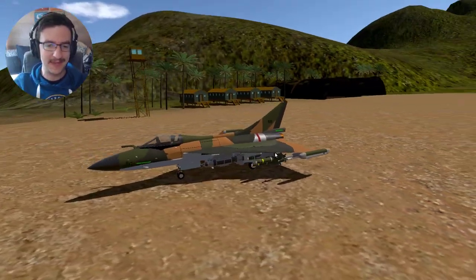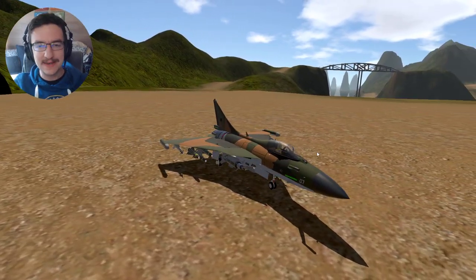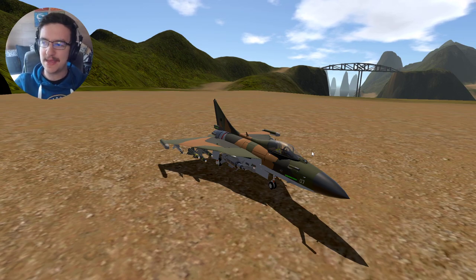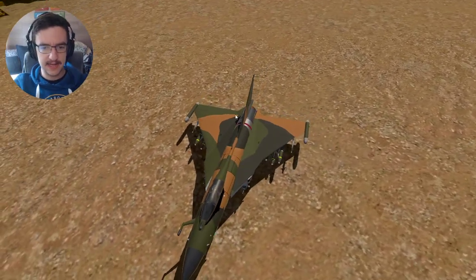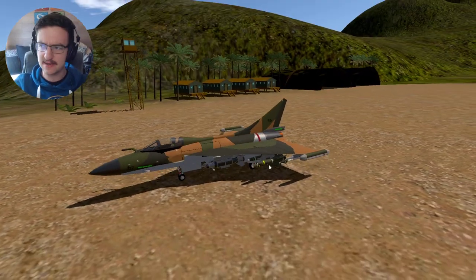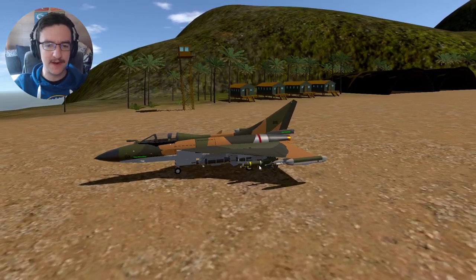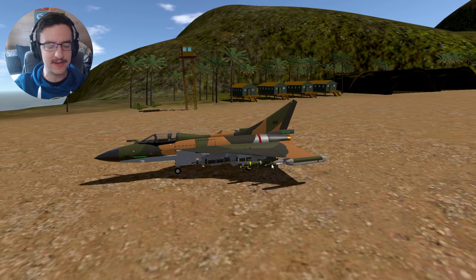So we are going to be testing out this plane today, which is actually called the Daslan Delta - Delta Wing obviously. Daslan, I don't know what Daslan's for, but anyway, we're going to go ahead and take off in this thing, fly it around, and hopefully we are going to destroy some things.